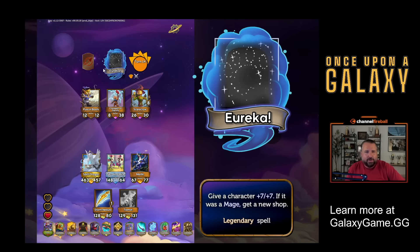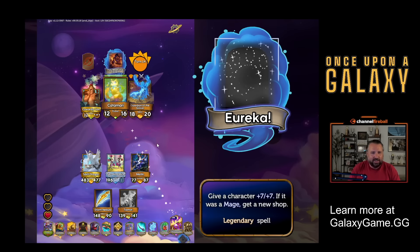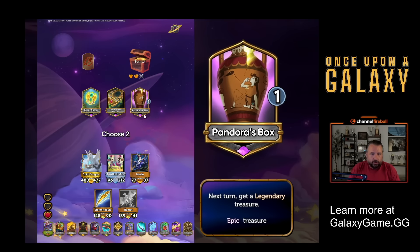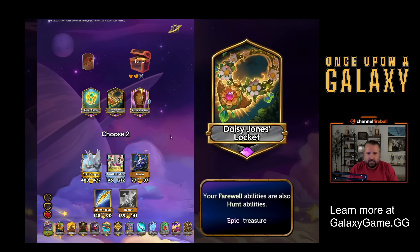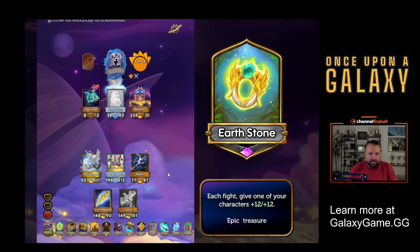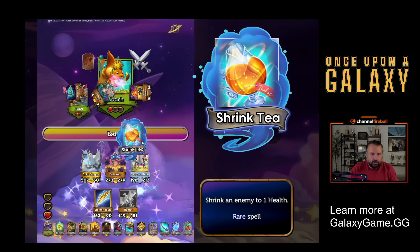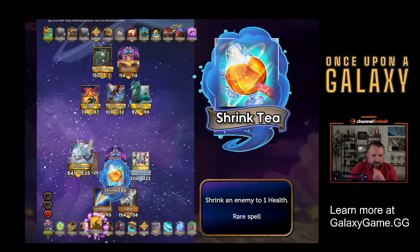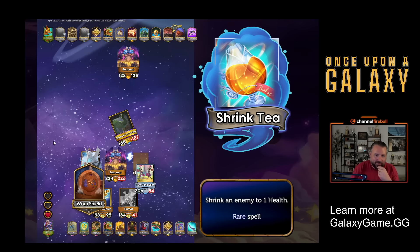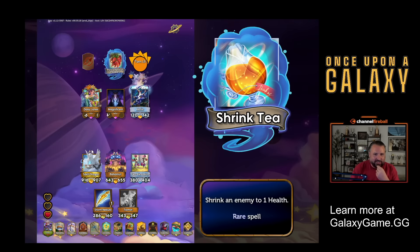Eureka - give a character plus seven, plus seven. If it was a mage, get a new shop. My Blind Mouse is a mage. So now I get two new shops off Storm Nebula and my Merlin pumps everything. Let's take a gigantic Cowardly Lion and just get some treasures. Pandora's Box - next turn I get a legendary. I'll just take Earth Stone because I don't want to count on next turn happening. I'm going to Bahamut over Merlin. Now when I hunt, I also get a treasure. We have so many treasures. You can't see them all, but they're all working. This is really just going according to plan.